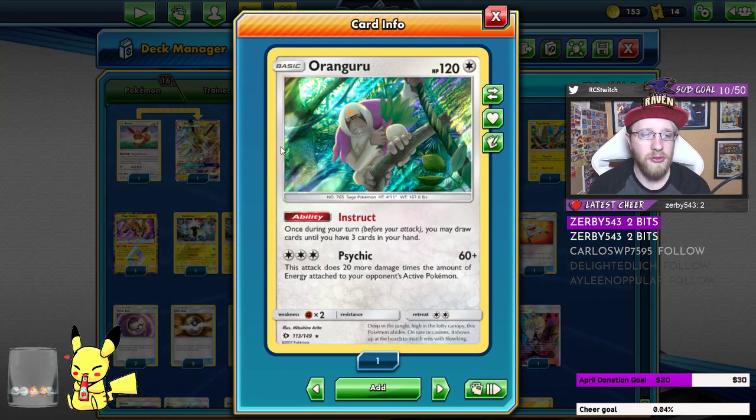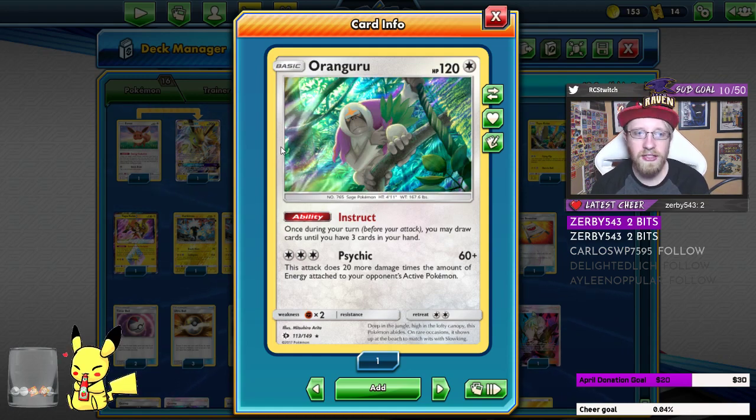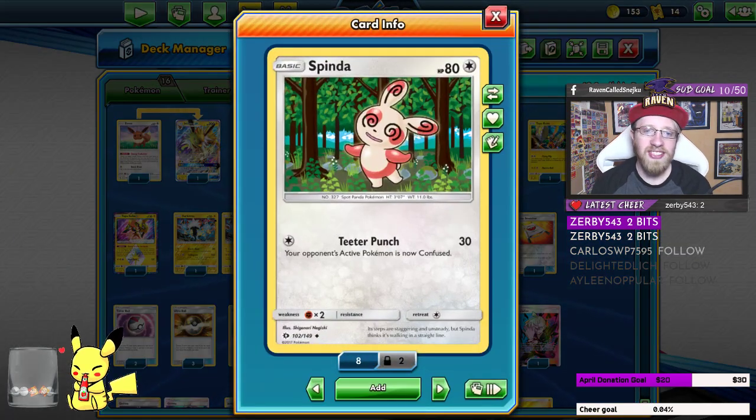Then we have Oranguru just for draw support, because there are gonna be situations when we don't have Cynthia or anything else and we need that draw — that's why we have Oranguru. Then we have two Spindas for the Teeter Punch: fantastic attack, 30 damage, you confuse your opponent. That's all you really need from Spinda — one colorless, amazing card.